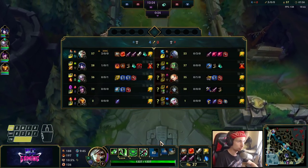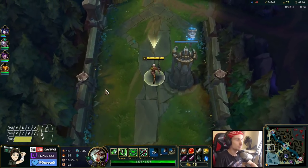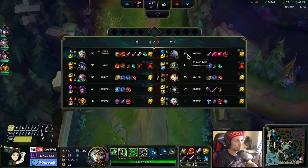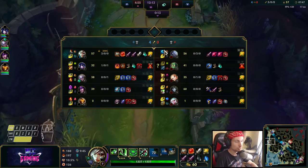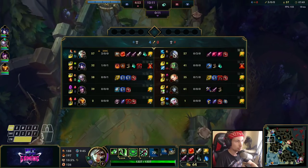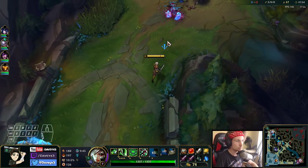It's actually interesting to see a Volibear top lane with Flash and Ghost - it's actually not that bad. Volibear can push and if he wants to all in you he can just pop Ghost and use everything he needs. If abilities go on cooldown he can just chase with Ghost. It's actually pretty good.